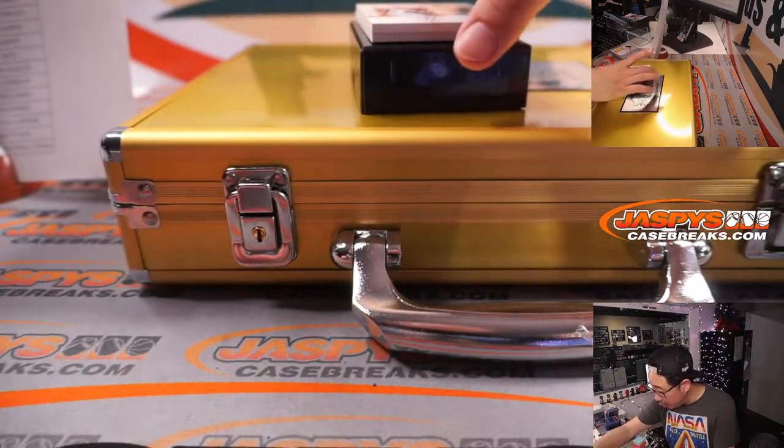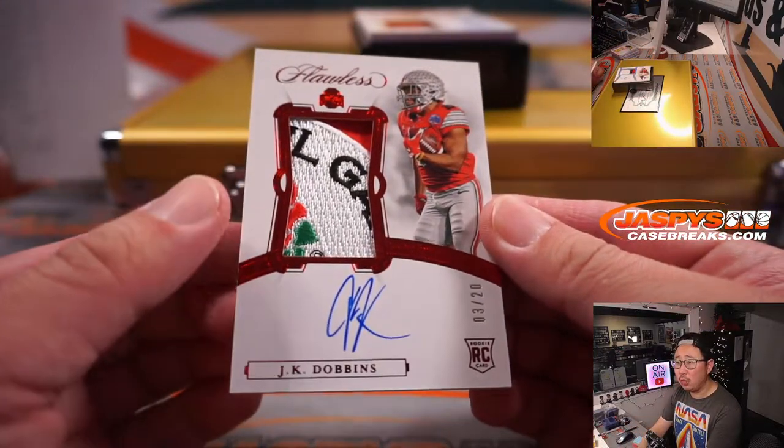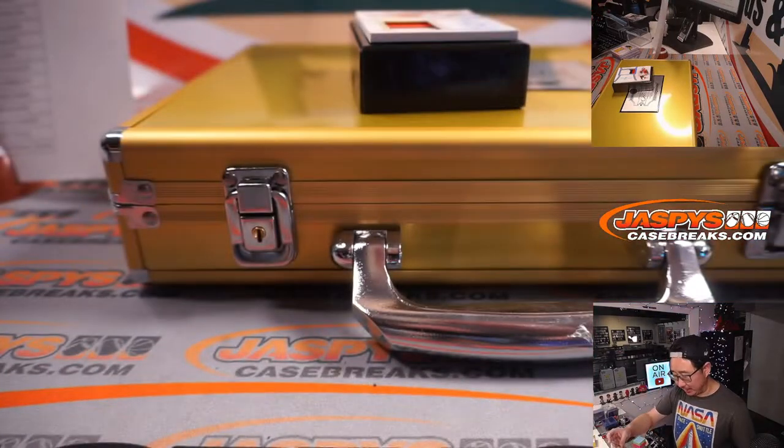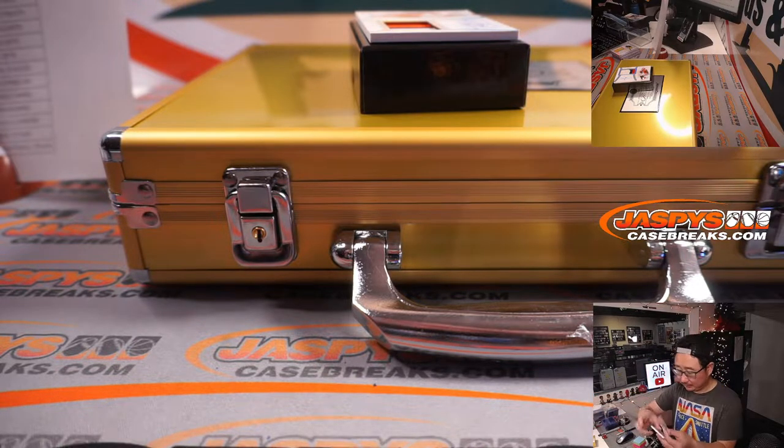And here's a nice patch, three out of 20 — Dobbins. Looks like a Rose Bowl, maybe? That's a nice Rose Bowl patch in there, looking good. Baltimore — that is for Jason.